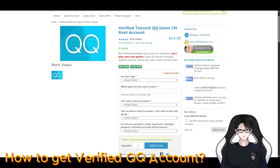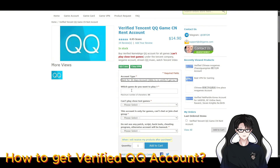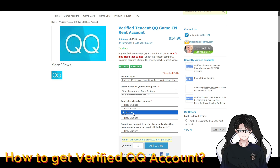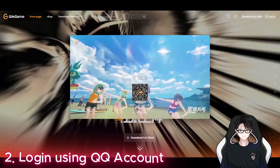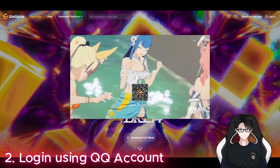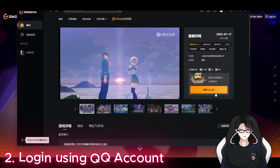Here's my suggestion to make your life easier: once you receive your QQ account from the website, download the QQ app on your phone and log in just one time using the code from the seller. After that, you can use the QQ mobile app on your phone to scan QR codes every time you log in to any Chinese games - no more asking for codes every time. So for example, in this game I just scanned the login QR code using the QQ app on my phone, and it gave me full control over the QQ account - super convenient.